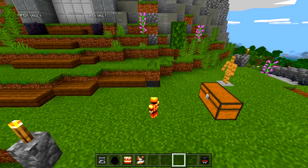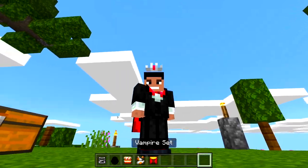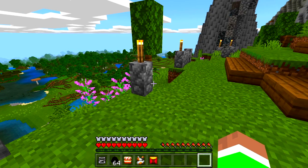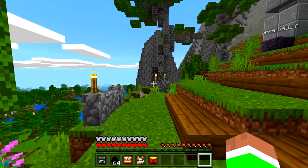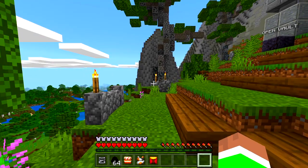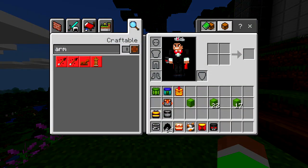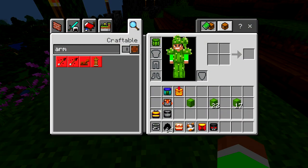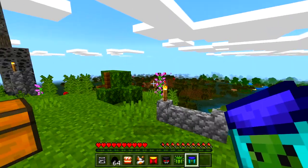Next one — vampire set! Let's go into survival. Wow, it actually gives full armor like diamond pretty much — that's actually crazy! Does it do that for all of them? Let's try the cactus one — no, it doesn't. What about the zombie set? Yeah, so it seems like the vampire and zombie sets are just overpowered for whatever reason.